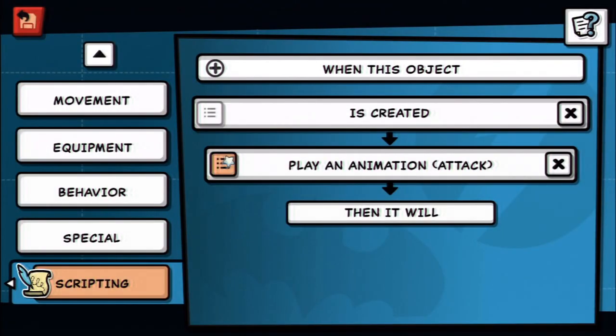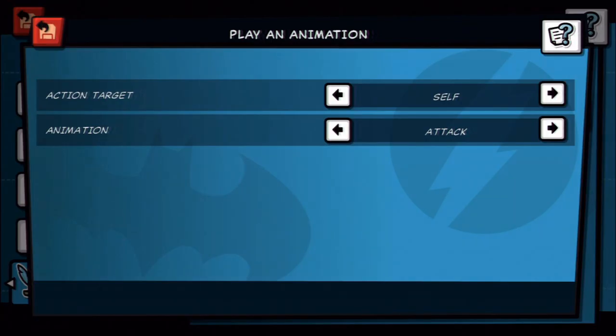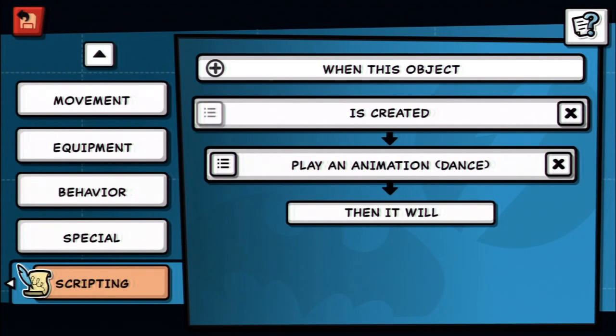When you click this you can choose what the animation is: target, cell, animation, attack, throw, shoot, scared, grab, brawl, kick, hurt, fiddle, eat, death, dance. So he's gonna dance — and that's it for the scripting. You could be really creative with stuff like this.